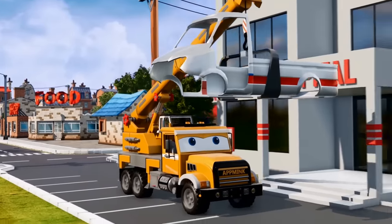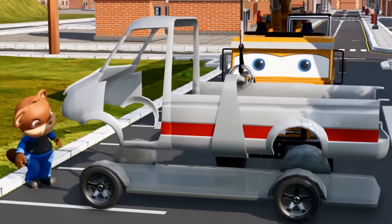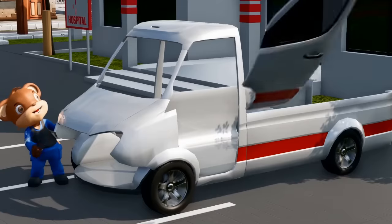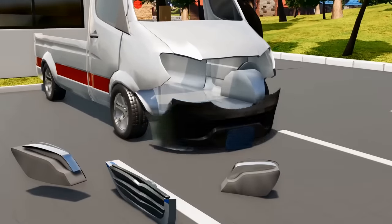Alright, next is the cab. Here it comes. Come on Mr. Cab, up on the floor there. That looks good. The door, of course. Wow, look at it fly on there. And the other one. Now the bumper and the lights. And here comes the rear bumper too.